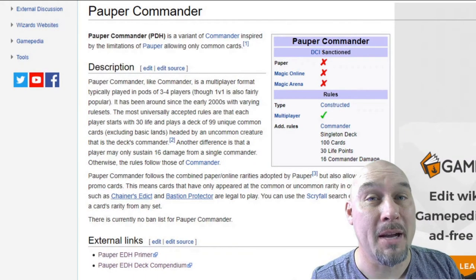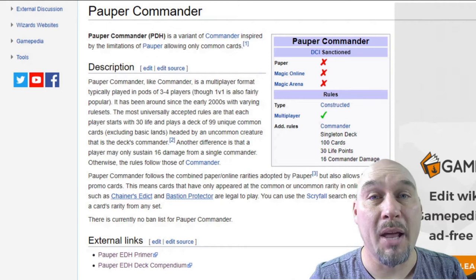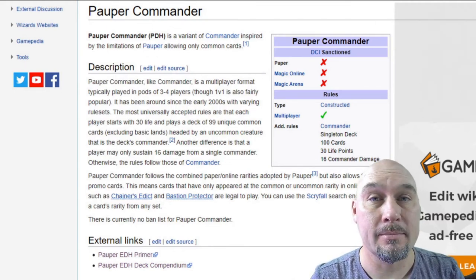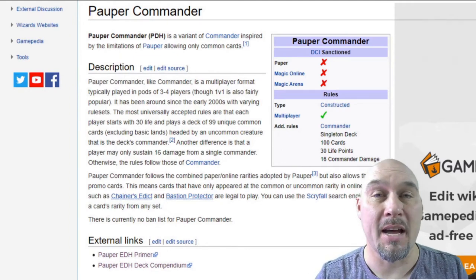Today we're going to talk about Pauper Commander. So instead of playing with a rare Legendary Creature or a Planeswalker, instead you play with an uncommon creature which may or may not be Legendary. In addition to the uncommon Commander, all of the other cards inside of the 99 must have been printed at the common rarity.